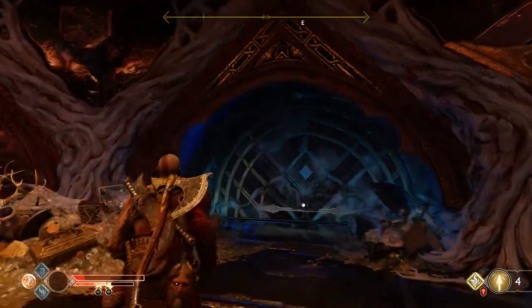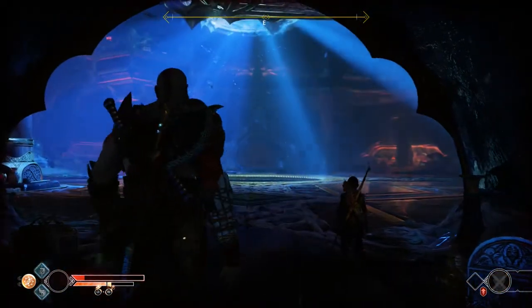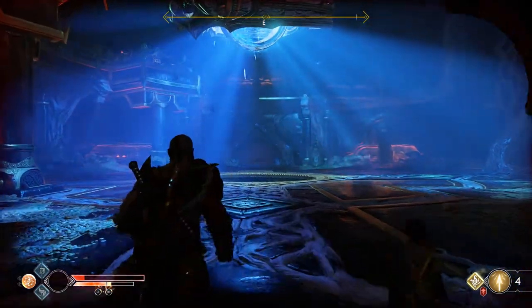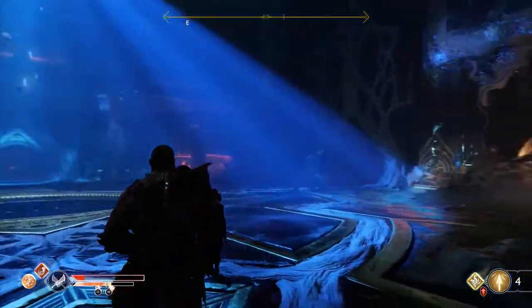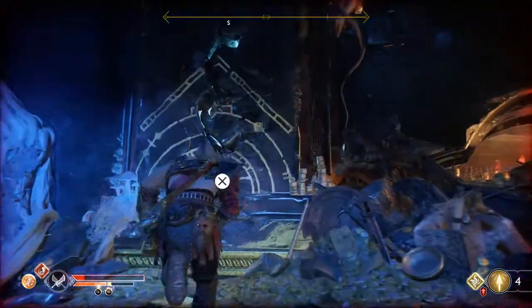Use the shiny door to exit to the main chamber again. Now look for a crack in the main wall near the troll statue to go to the upper level using the roots.